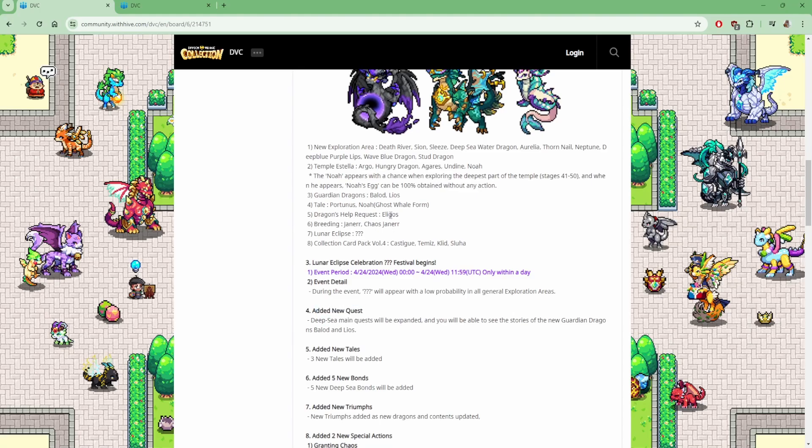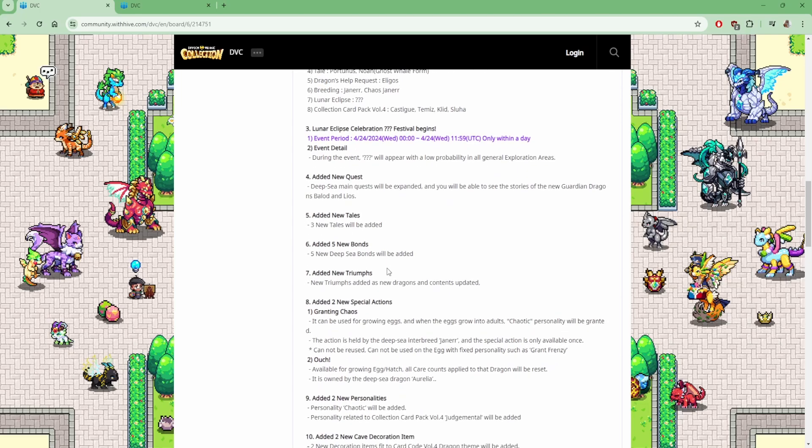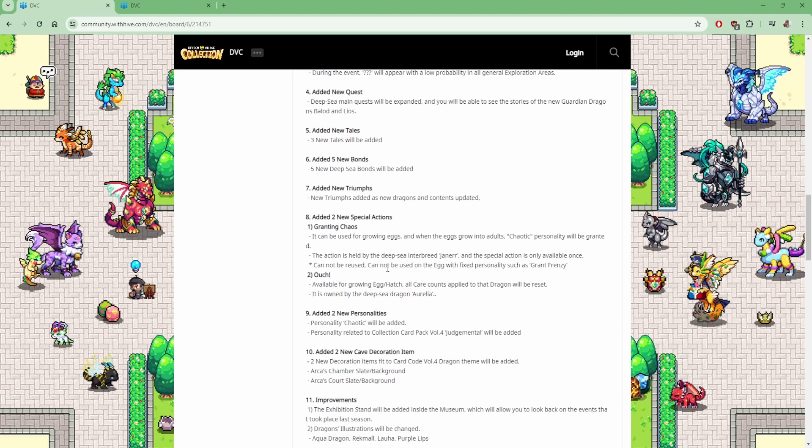Deep Sea main quests will be expanded for the Guardian Dragons. You're able to see the stories of the new Guardian Dragons, Balot and Leos. We got some new tales, three in total. Five new Deep Sea Bonds. We got new Triumph. Added two new special actions.